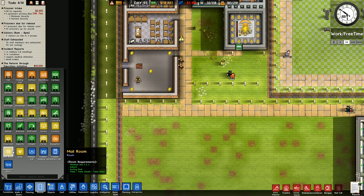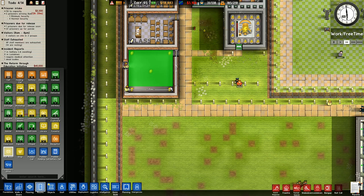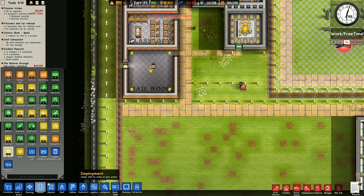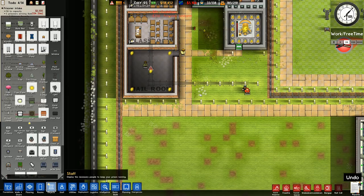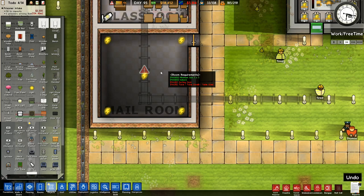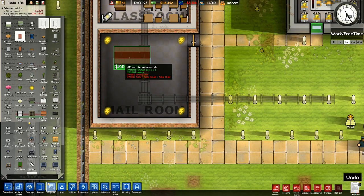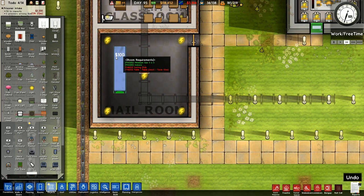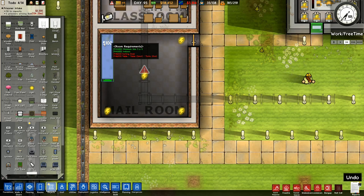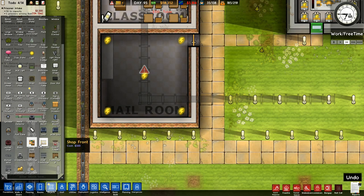This is a mail room — five by five, indoor sorting desk, table, and another table. There's the mail room. Then I can go to objects in here. I need a table — any old table. I suppose we could use an oak table, but I'm going to use a regular table. I'll put a regular table in there, up that end. And then I need a sorting desk.